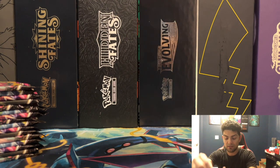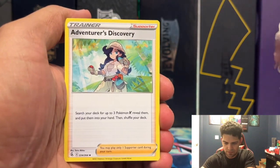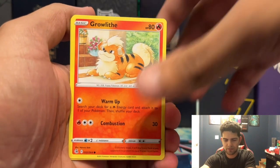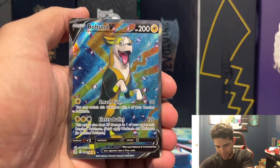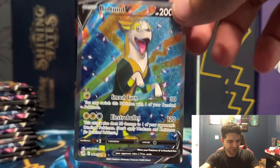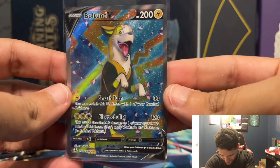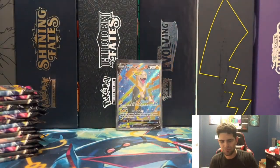Second pack on the left side — lightning energy, Excadrill, Trevenant, Adventurer's Discovery, Pancham, Duramaka, Ndidi, Growlithe, Bailinx, Carvana Reverse, and an Absolton V Full Art! Okay, that is awesome artwork right there. I like that a lot. Absolton V Full Art coming out — what a good boy, such a good boy. Full art already in today's opening, I'll take that!